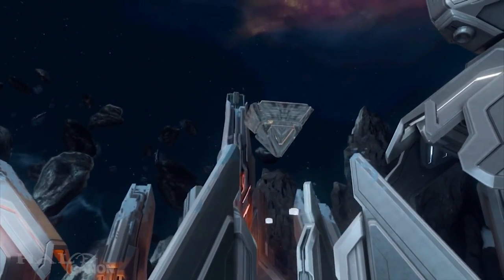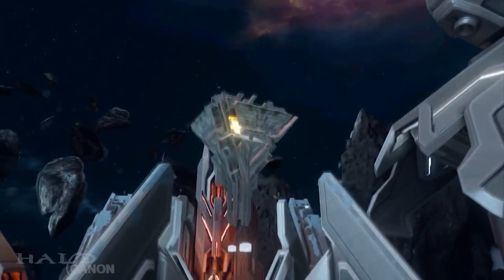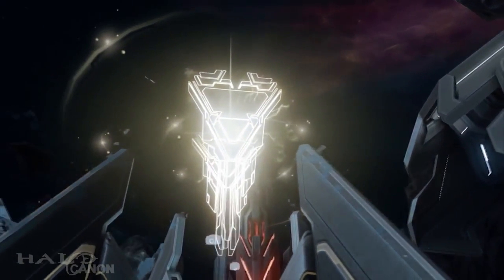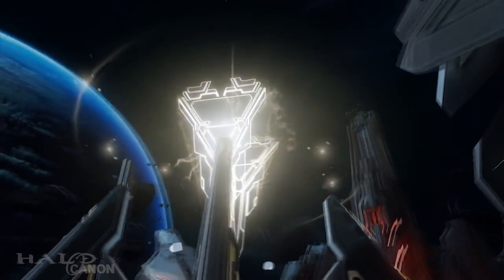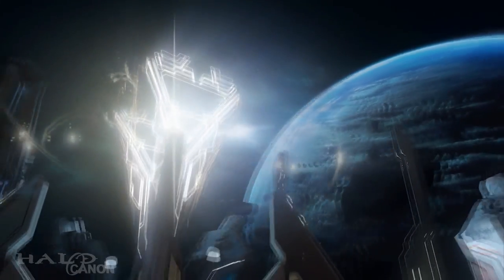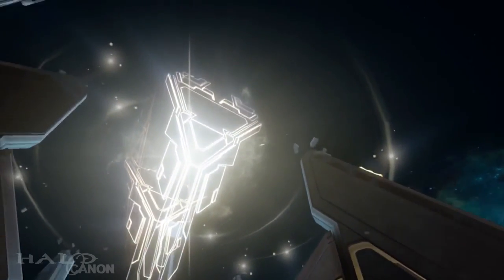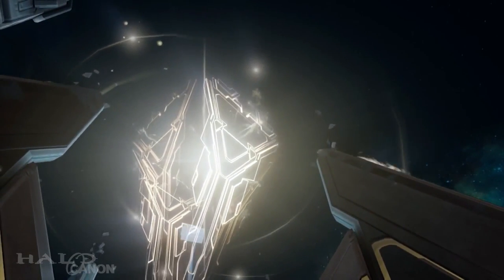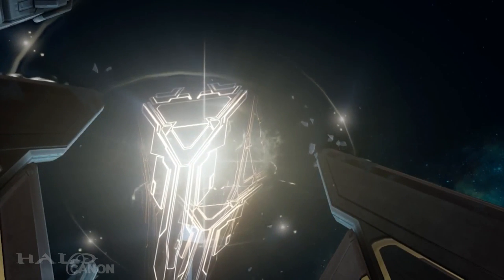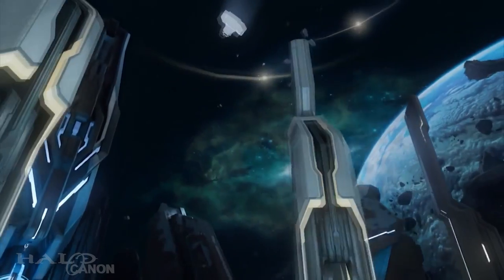I didn't even notice this until now, but in the middle of the map, above the middle base on the top, there's kind of an upside-down pyramid type structure, and then it starts moving and projects what looks like a star system. You see these objects very clearly orbiting a center of mass, and some have suggested this may be a map of the Hakkor system — which would be pretty cool.